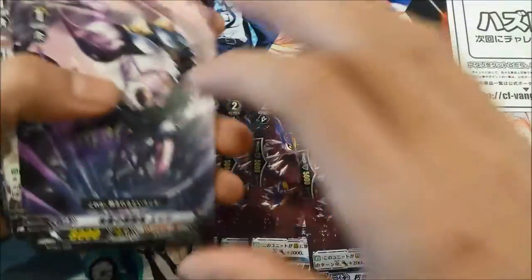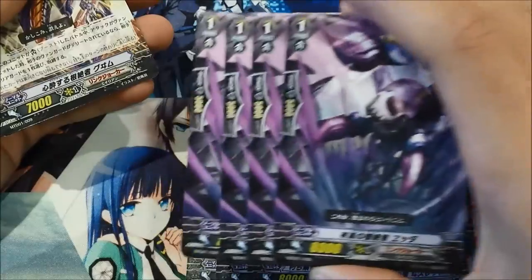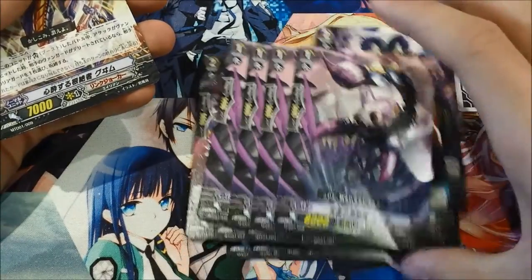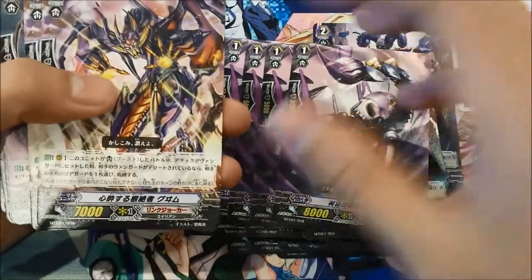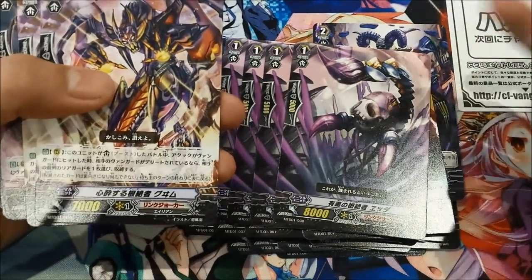It's okay, it's not amazing. Then you have four 8k vanillas which are quite relevant since deleting puts your opponent's vanguard down to zero, so hitting for 20 with the boost for the 12k is pretty relevant.